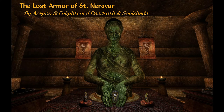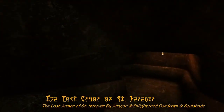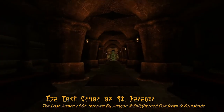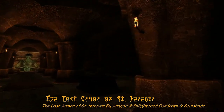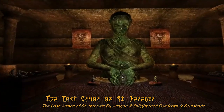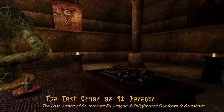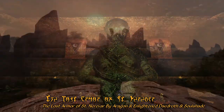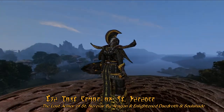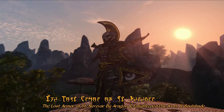This week's Blast from the Past Mod of the Week is the Lost Armor of St. Nerevar, by Eragon, Enlightened Daedrith, and Soulshade. This mod adds a tomb that you'll encounter as part of the main quest, that will send you deep below the surface of Vvardenfell. This is the tomb of St. Nerevar, as evidenced by all the Moon and Soul banners, with a central catacombs and a statue of Azura at the end. Here you'll find the ancient armor of Nerevar, including two different sets for you to use. Wearing this armor, you'll finally look the part as the Saviour of Morrowind, and this armor is quite beautifully detailed indeed.